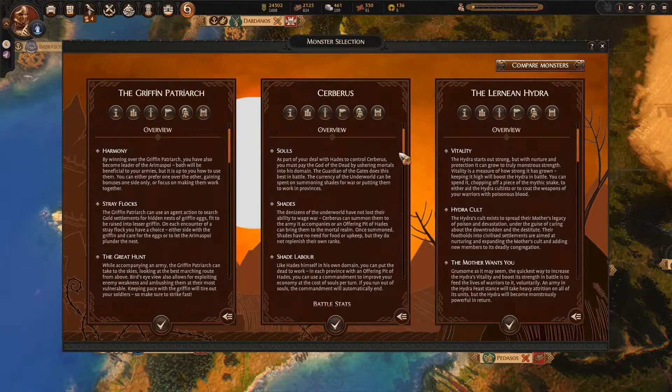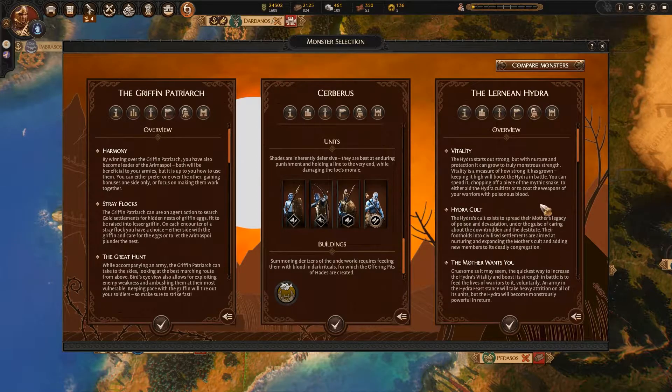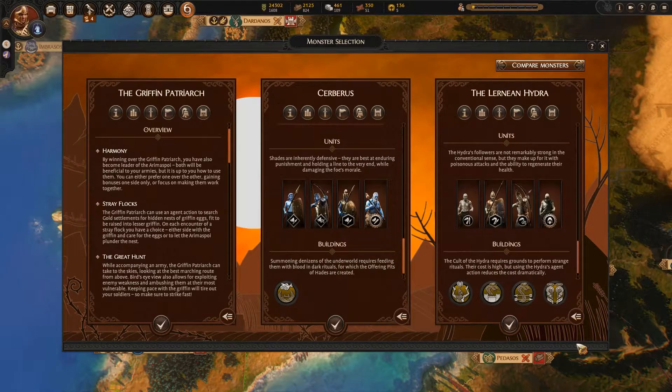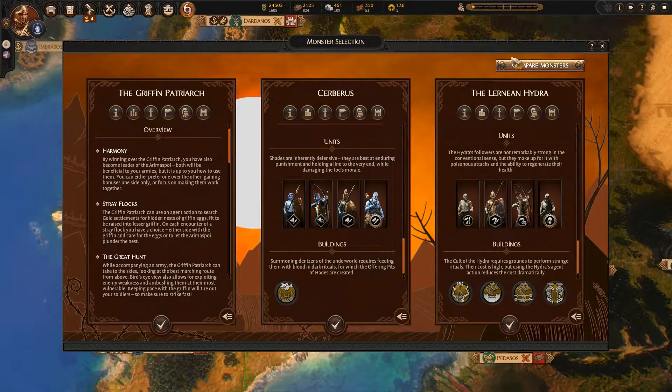Complete the mission and a massive monster is added to your army. You're also able to recruit specialist units like the Shades and Elysium infantry, which are activated by Cerberus. And, as if that's not enough, you'll also unlock specialist buildings that'll give you buffs for your beast. Then it won't matter whether I'm king or not — I'll have a huge monster.